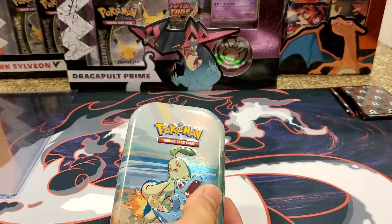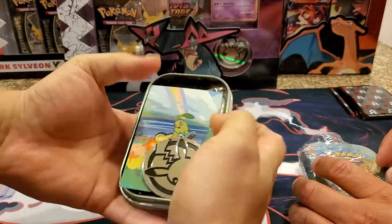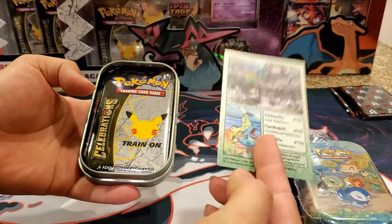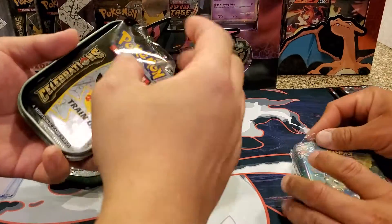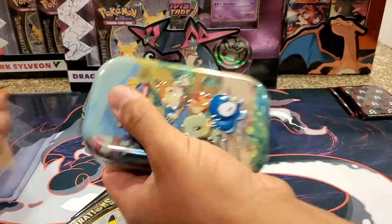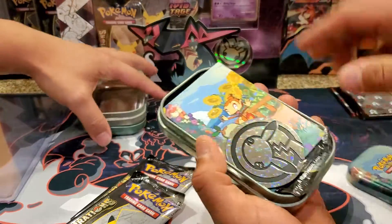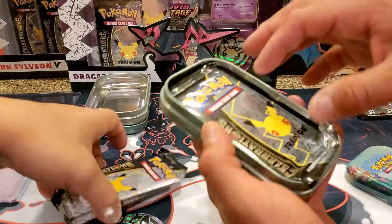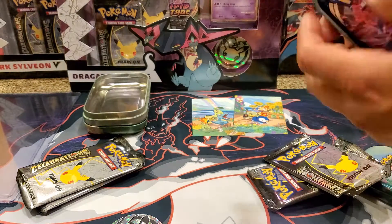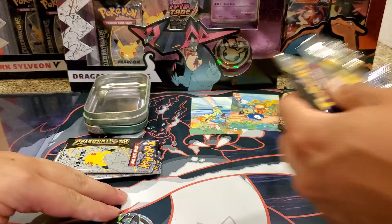Mine's the one with Cyndaquil. Oh nice, it's got the little coin and a little card. It turns into a mat if you get all of them — a little poster thing. And it comes with two packs plus one random. So I do need all the tins to complete this mat. You get the same coin and another part of the picture — that's really cool how they did that. They stuff them in here though, I hope they don't damage the cards. There goes the Gem Mint 10. We got the same ones — Darkness Ablaze.